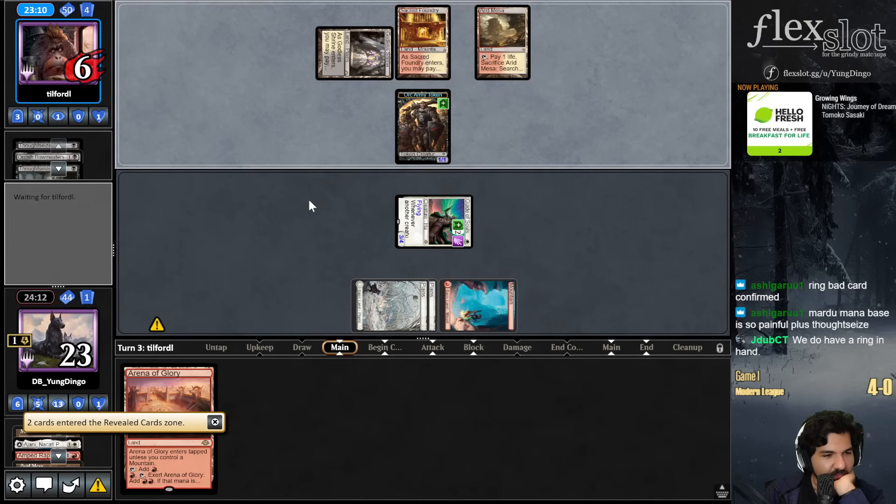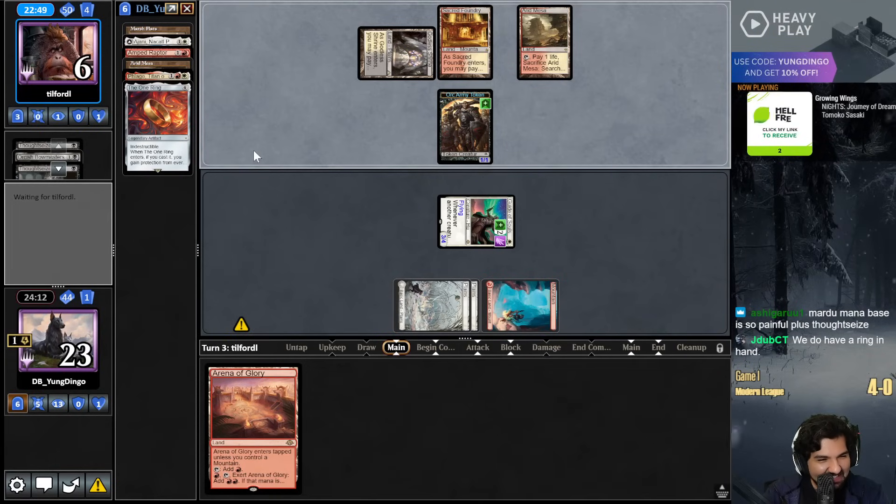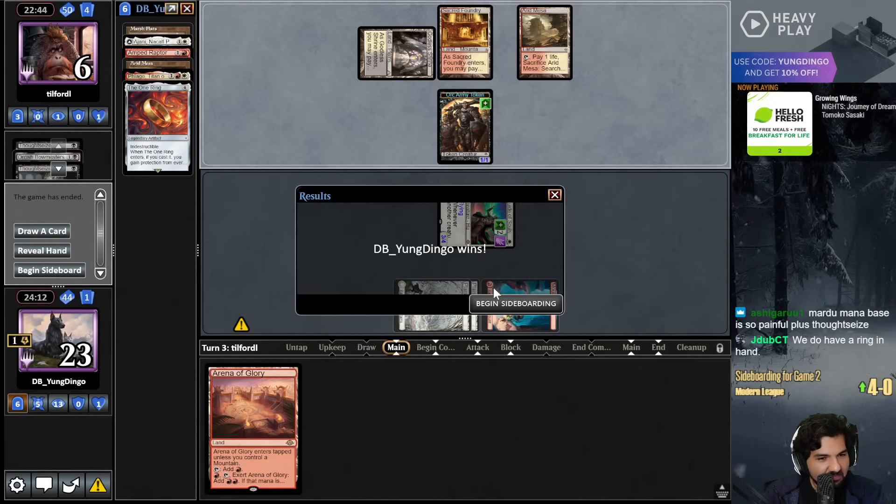Thought Seizes the Ring, sees the Arena of Glory, dies to the Arena of Glory. Yeah, I got a Flage in here. Opponent's probably just like - well, shit. It's a tough spot to be an opponent. Scoop.